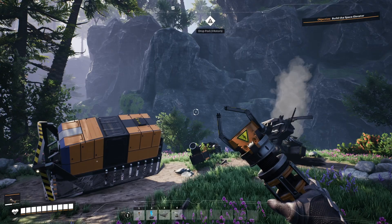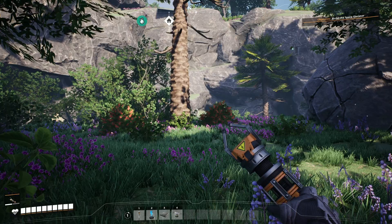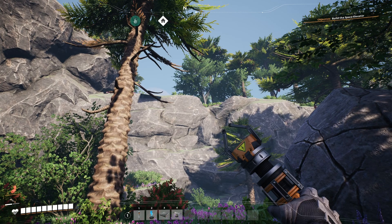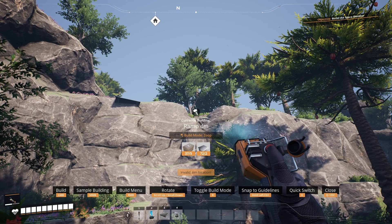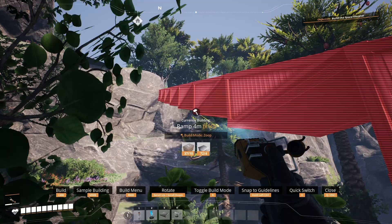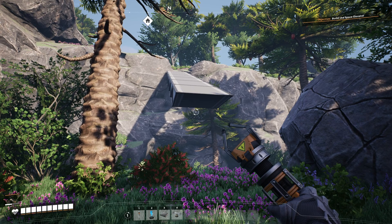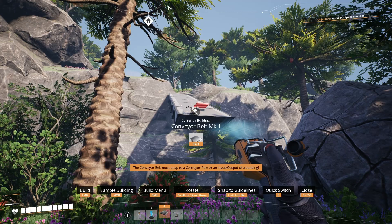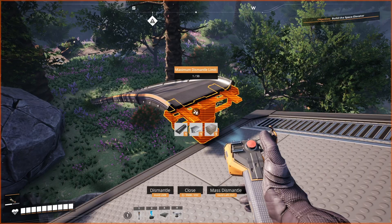We've run into a bit of a snag in our exploration: because we jumped down from that cliff there's no good way back, so we're going to have to make our own way. One way we can do that is by building — we can take four-meter ramps and using the zoop build mode (switched with the R key) zoop out a pathway. We can then use a conveyor pole and drag a conveyor belt down to give us a path up to the cliff face, and as we climb we can delete the items we've built to reclaim our resources.